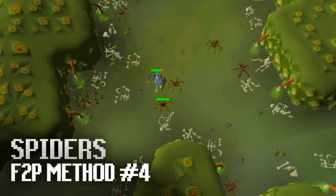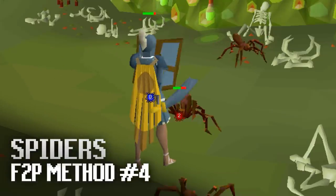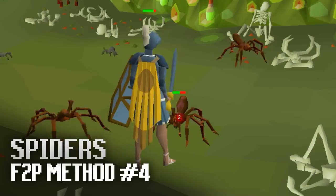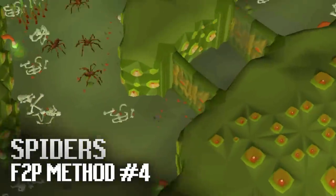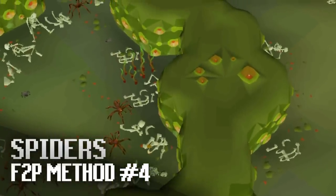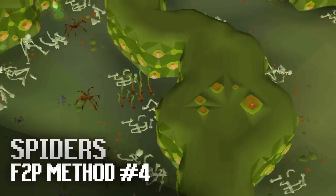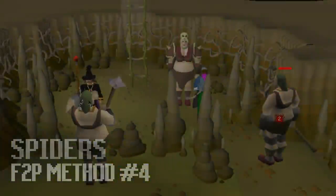The next is a melee method: at higher defense levels you can wear full rune and AFK at the spiders on level 3 of the Stronghold of Security. You can AFK for 10 minutes here and then run over to the other spider area for another 10 minutes. You will need food, and the best way to bank is to teleport to Varrock, run to the bank and then back to the Stronghold.